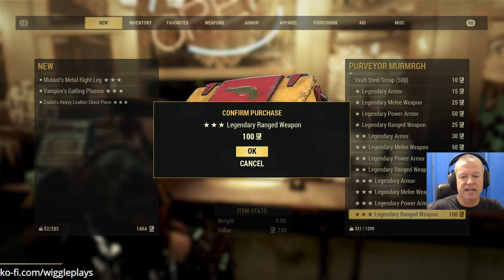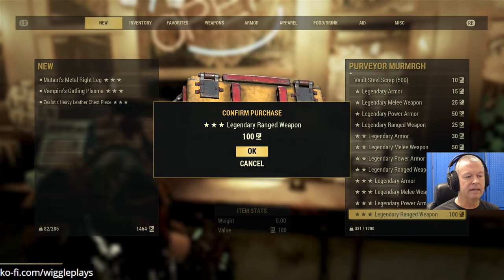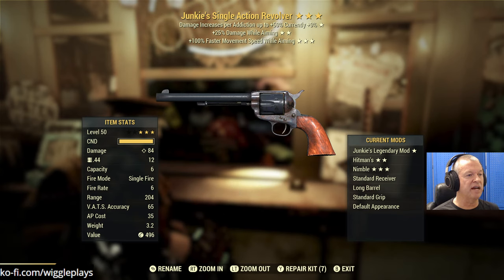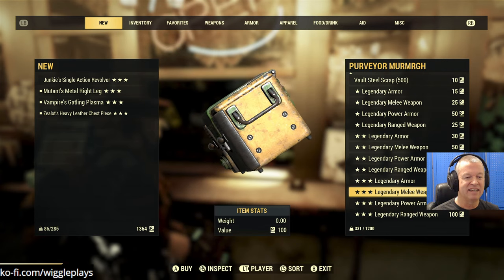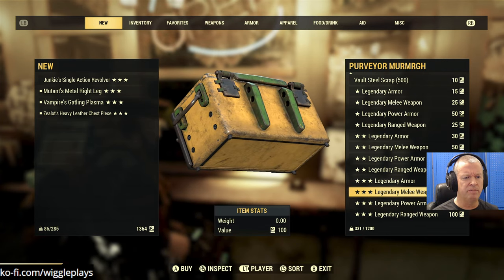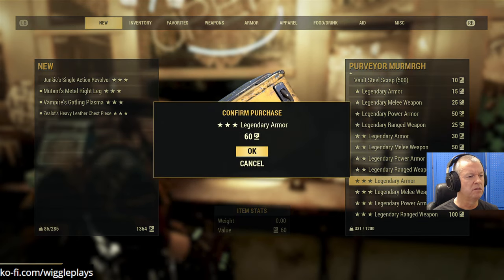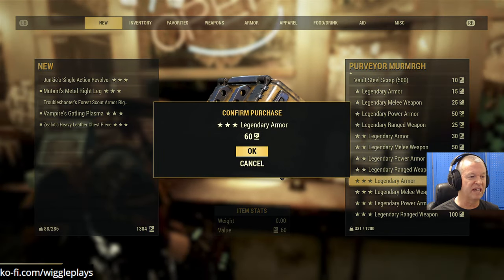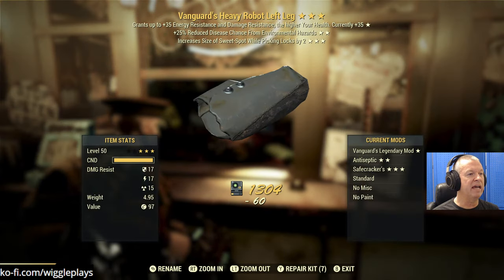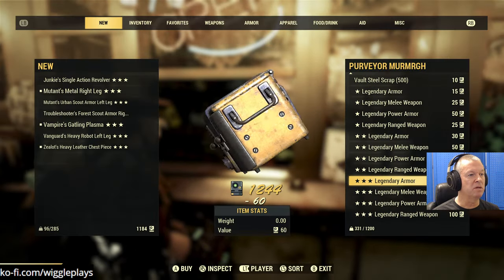Do you know if they nerfed the cap stashes at White Spring? I have not heard such a thing - no idea. Ranged weapon - Junkie's. Oh, that's trash, I will not be using that today. We are going to be going with this Gatling Plasma. Hopefully the ammo will hold out. Legendary armor - we need three more pieces. Troubleshooter's ammo weight - not helpful. Vanguard's - baby! And Mutant's.